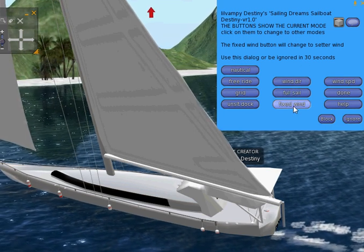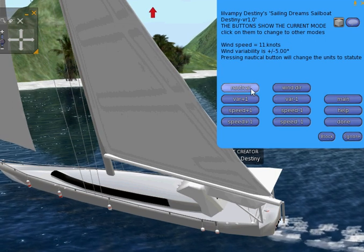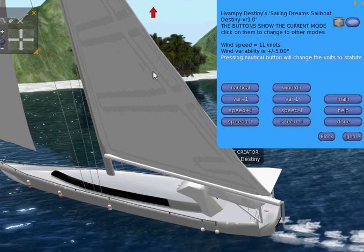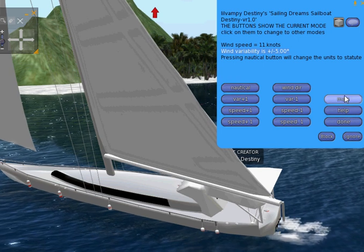If you are using fixed wind, you can play with the wind direction and the wind speed. I suggest a wind speed of 11 knots and a plus or minus five. This is for this sailboat — the Destiny sailboat.